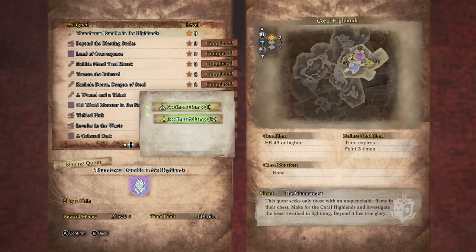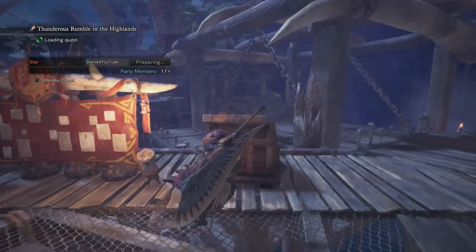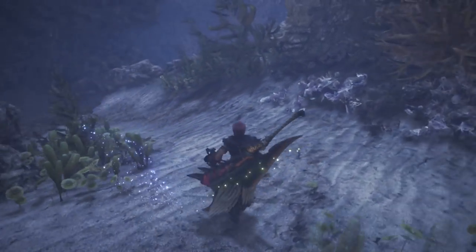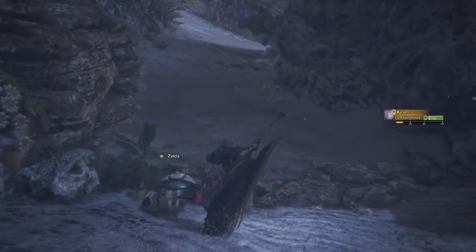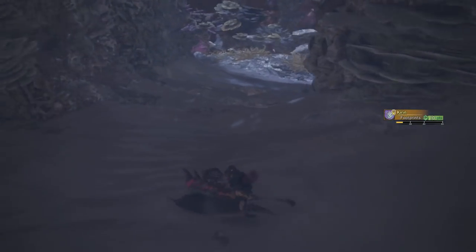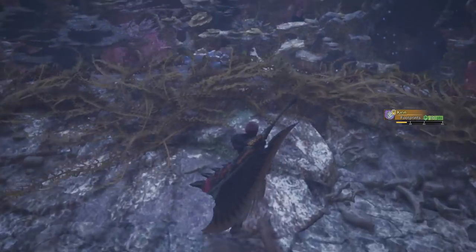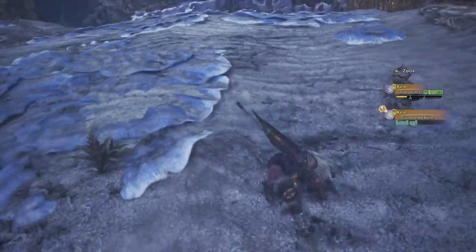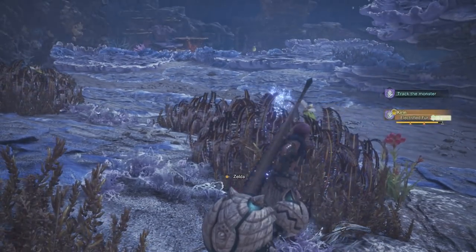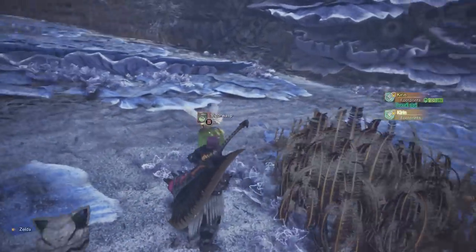This is actually a good thing, because you can farm a tempered elder dragon quest while you're failing, learning, or just practicing on this elder dragon. As you can see in the gameplay in the background, I've just started up the Thunderous Rumble in the Highlands quest. All you have to do is walk around and track Kirin's footsteps — just get the footsteps and the fur. The best thing about this quest is that Kirin is a very calm elder dragon. It doesn't attack you; it just kind of looks at you and walks by. It will only attack if you go near it, attack it, or scare it. All you have to do is follow Kirin around throughout the quest and keep picking up these tracks.